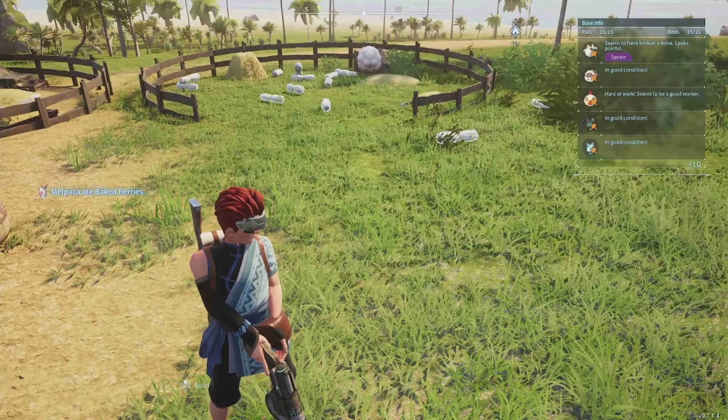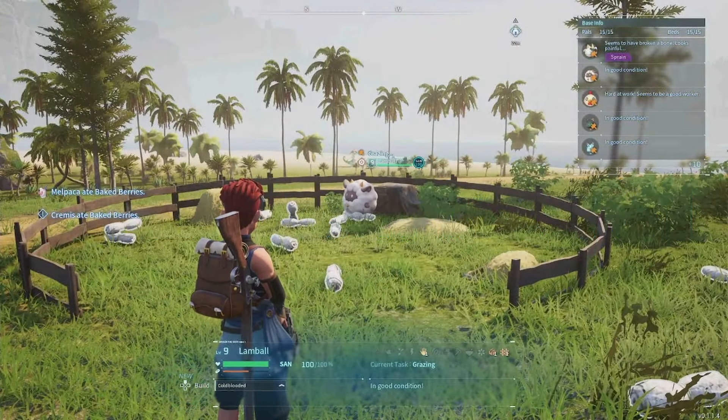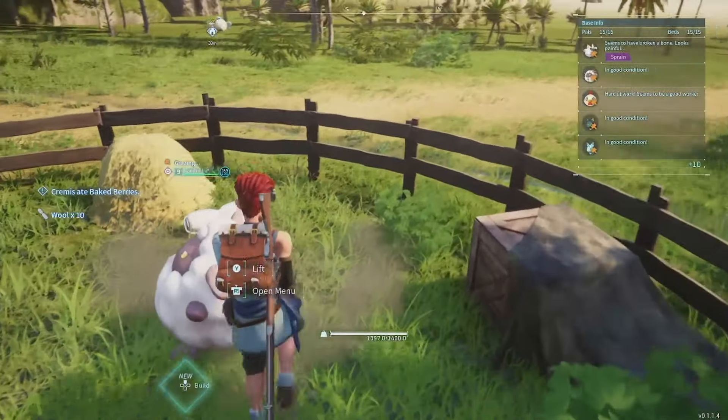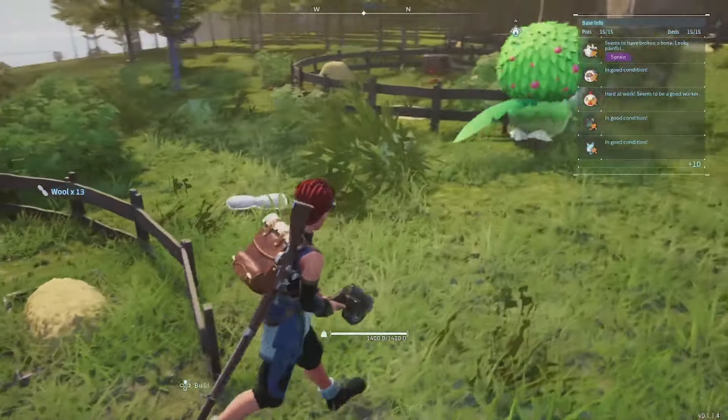Hey, Dream Maze here. Currently on Game Pass is Palworld. This is Ranch Farming 101. I'm here to give you a rundown on what each Pal drops at the ranch, show you some vendor locations of hard to acquire ranch hands, and deep dive into Vixie.